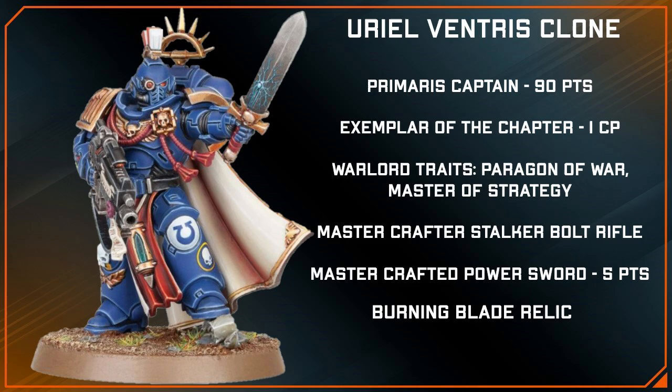For his Warlord trait, we're going to spend 1 command point on the Ultramarine stratagem Exemplar of the Chapter, which gives him two Warlord traits. These will be from the Ultramarine's Codex: Paragon of War, the same as what Uriel has, and we're also going to give him Master of Strategy, which sets 1 Ultramarines unit within 6 inches of him in Tactical Doctrine.